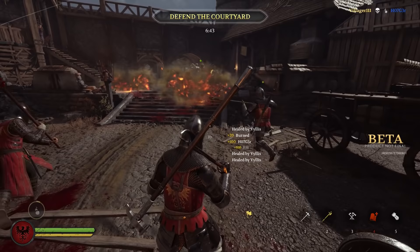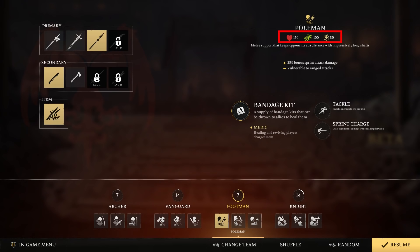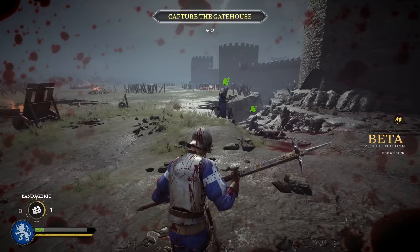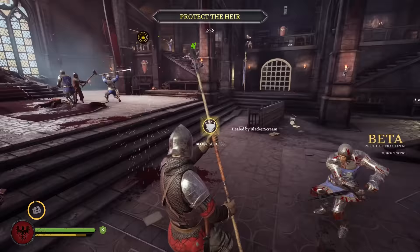Moving on from the Knight, we have the Footman. The Footman has a bit less health than the Knight but can move a bit faster. Footmen are medics, meaning they all have bandage kits as their special ability, which gets charged up by healing and reviving teammates. All Footmen also have a sprint charge attack that deals massive damage.